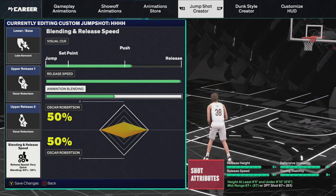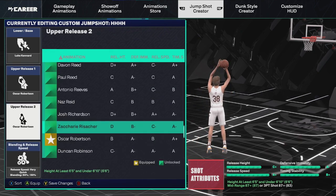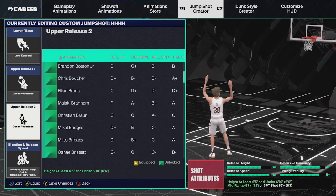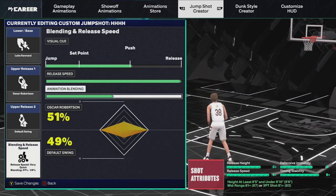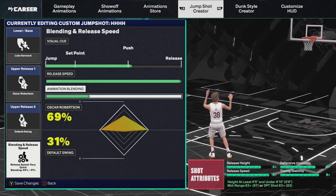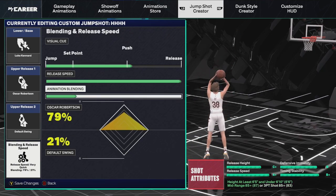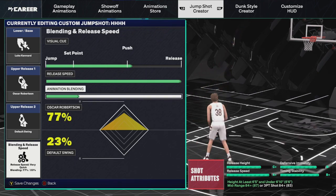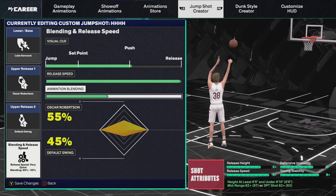For those of you who don't have an 87 three-point or mid-range, when y'all are doing the thing with upper release two — if y'all are not able to do double Oscar Robertson, which is totally fine — put default swing on. What y'all are going to do is bring your animation blend for Oscar as far as you can to where you can unlock it. So say if I have an 83 mid-range, I'm going to bring it as far as I can to where it's an 83 — so like 69 Oscar. If you have an 84 mid-range, bring it further. Basically, bring it to Oscar as far as you can based on your ratings. That's the best tip I have. That actually changed me because on my popper I don't have a high mid-range or three-pointer — so I use Luke Kennard and Oscar Robertson, then default swing, and bring it to about a 60 blend. But that is my tip for this jump shot right here.